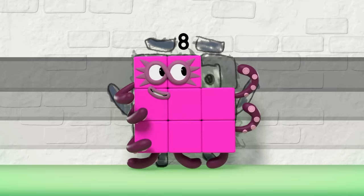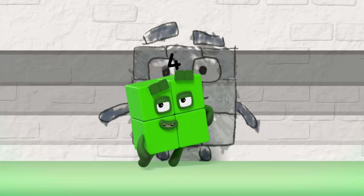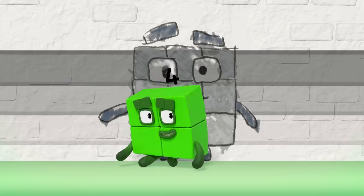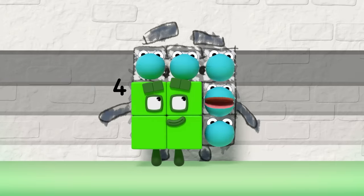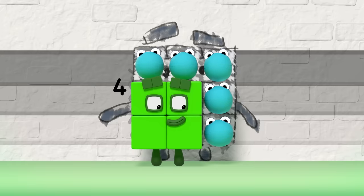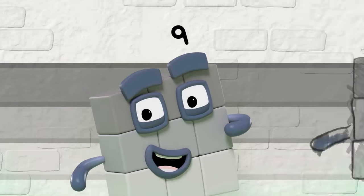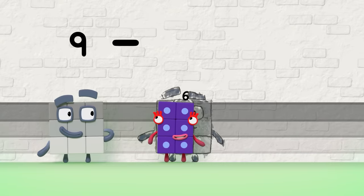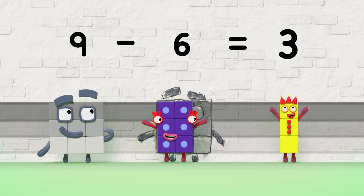You can fill in the space — that's the difference, one. And if the difference won't pop into your head, you can count the number of blocks in place. One, two, three, four, five — the difference is five. So, what's the difference? Nine minus six equals three — that's the difference, three.